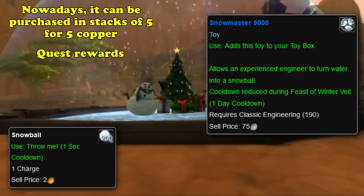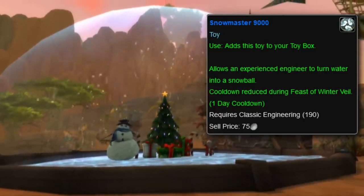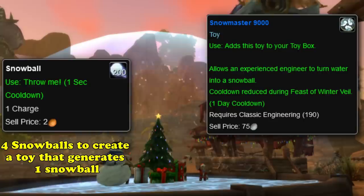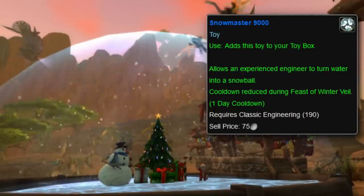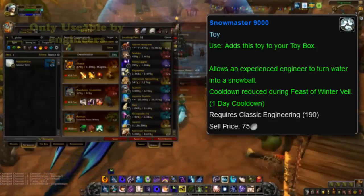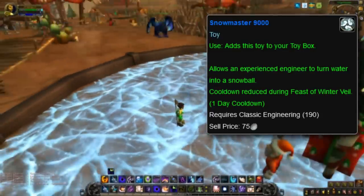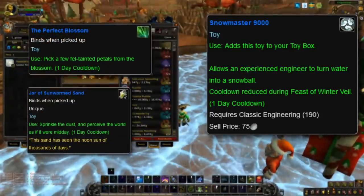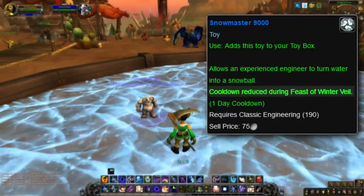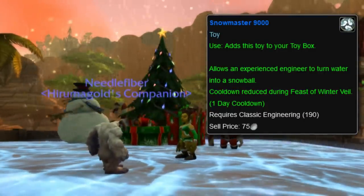Not only is this horribly inefficient, but since Vanilla there are now many more ways to easily obtain snowballs. To create the Snowmaster 9000, engineers need all of the items listed on screen. The notable part is that making one Snowmaster 9000 requires four snowballs, and the toy itself only creates one snowball per use — all of which sounds like Goblin Engineering at its finest. The Snowmaster 9000 lands at number 6 because it can only be used by engineers and its schematic can only be obtained during a holiday, placing it ahead of the Perfect Blossom and Jar of Sunwarmed Sand in terms of how niche and unhelpful it is. Its only redeeming quality is that its cooldown is slightly reduced during the Feast of Winter Veil.